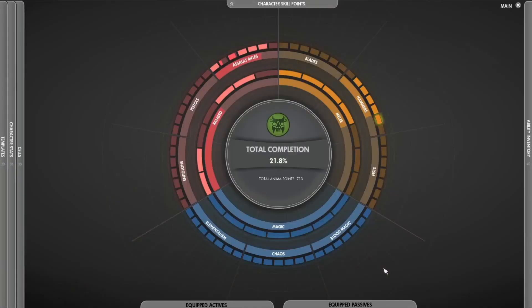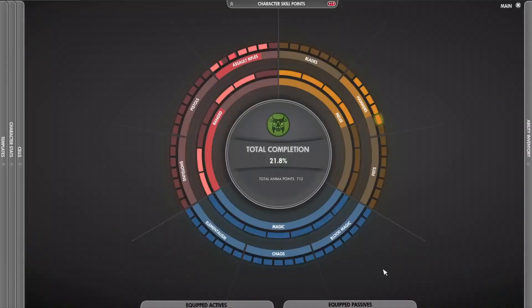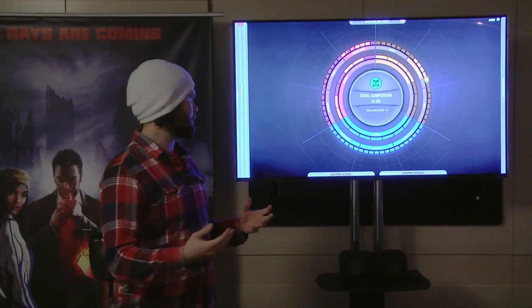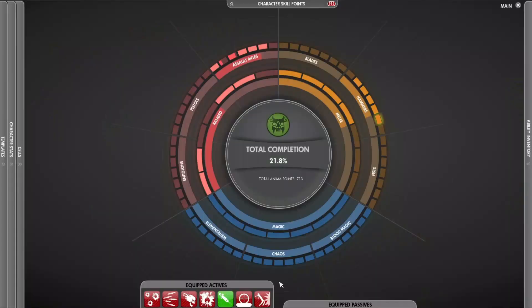The player can spend these points in the ability wheel. This is the ability wheel — it holds over 500 unique abilities, and the player can own every single one of them on a single character. We have lots of cool different abilities spread out over nine different weapon types: shotguns, pistols, assault rifles, blades, hammers, fist weapons, blood magic, chaos magic, and elementalism. There are two types of abilities: active abilities that you actively press to make something happen — for instance a sword attack or a sniper shot.